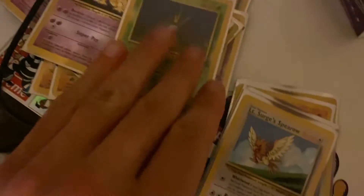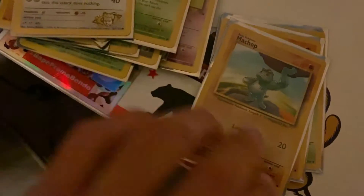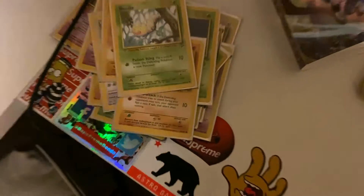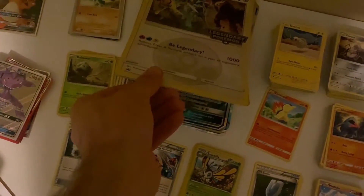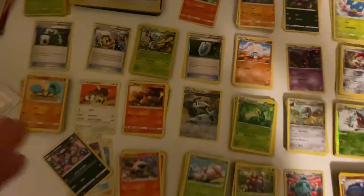There's a Brock's Mankey, Tentacruel, Spearow, Machop, Sandshrew, Weedle — pulled those today. Basically I traded the person three big cards and a bunch of duplicates from the sets.